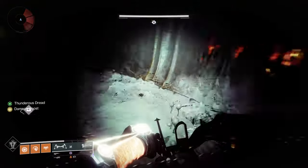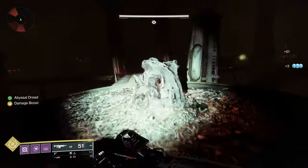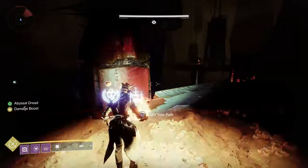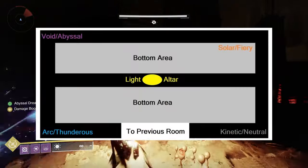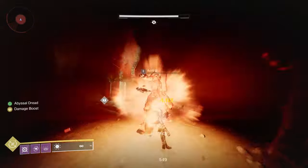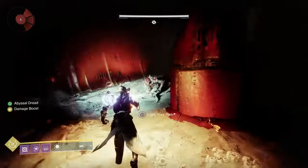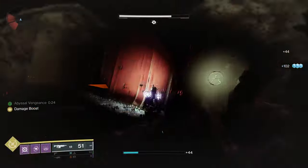There are four buffs: Thunderous is Arc, Abyss is Void, Fiery is Solar, and Dread is Kinetic. To do damage you go into the middle, pick up an orb, and place it in the corresponding area to get that buff — you have roughly 30 seconds to deal damage. Consult the map on screen to find the right areas. You can also see the color of symbols in the room to identify the correct spot. Worst case, if you put it in the wrong spot you get a debuff that slows you and does a little damage, but due to power creep it's not that bad — just keep trying until you find the right location.